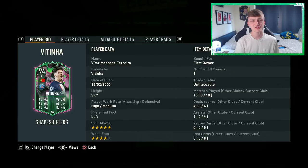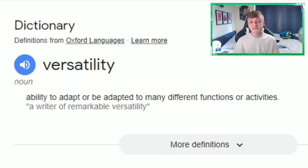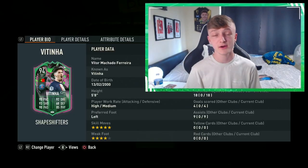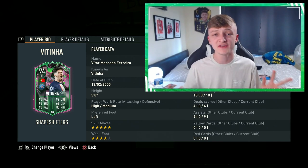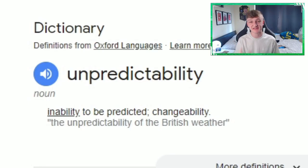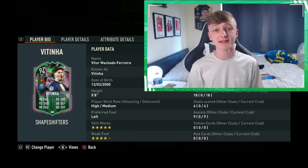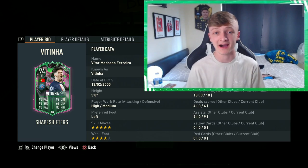Now that's twice I've mentioned versatility and unpredictability — but what do they actually mean and why are they so important in FIFA? Versatility relates to someone or something's ability to adapt to many different functions and activities. Because Vitinha has been given stats and traits that add to this versatility, he's going to be efficient no matter the situation. Unpredictability is exactly as it sounds — the inability to be predicted. Because Vitinha can carry out so many different functions, it is simply impossible for your opponent to react to all of them at the same time.